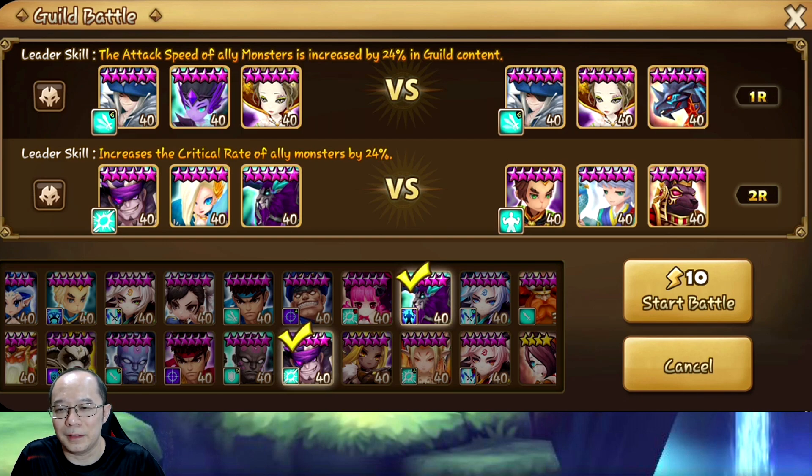For the bottom one we are just gonna bring Van Cleave, Zerrat 2, and Lyme against the bottom defense. As long as we can kill the Xingzi we should be fine.